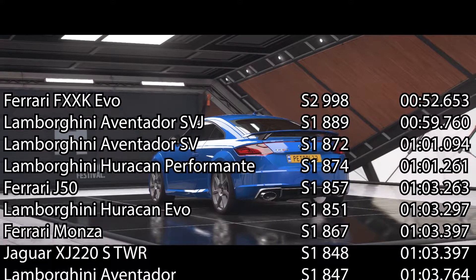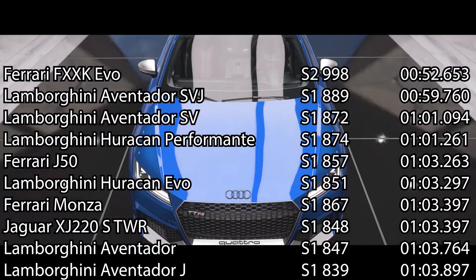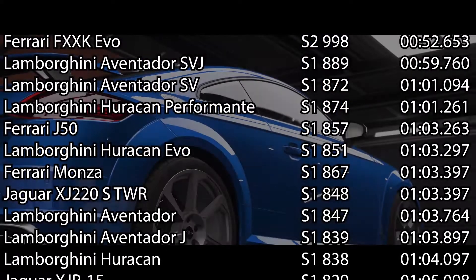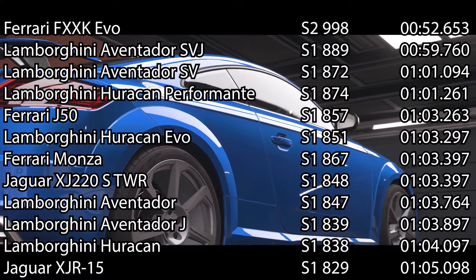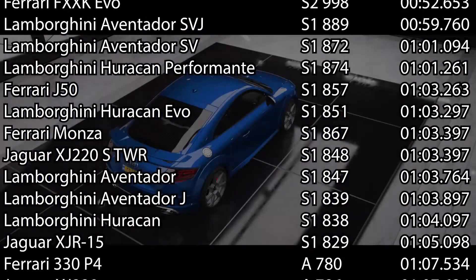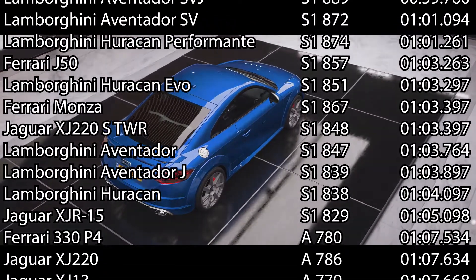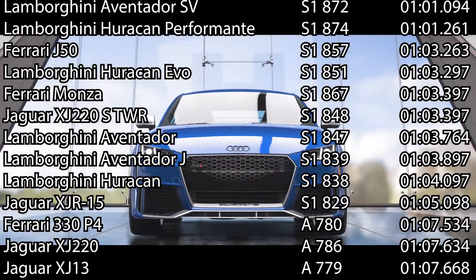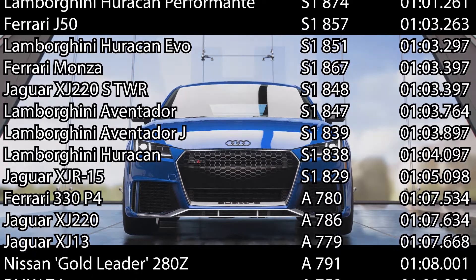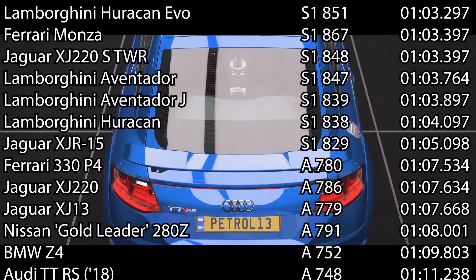It comes in behind the Z4, which is a few PI higher at 752, is a year newer at 2019, and that did a 109.8. So actually an impressive time from the Z4, given it's similar to the Supra underneath — not identical but very close. The Z4 was surprisingly fast, and surprisingly the RS TT didn't beat that. I would always imagine the Z4 as a slower car, but Forza's PI thinks differently.